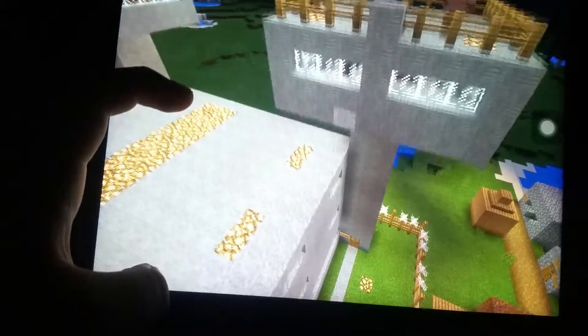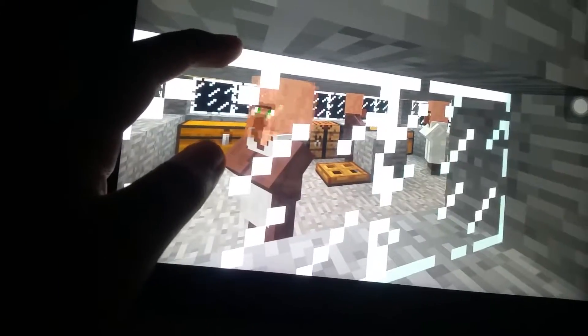I'll show you the interior and exterior of the tower. The roof of the tower is for the guards to open fire if a prisoner tries to escape. Let's get into the prison.